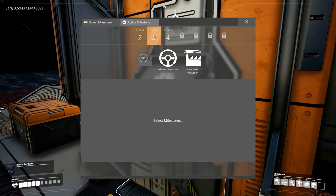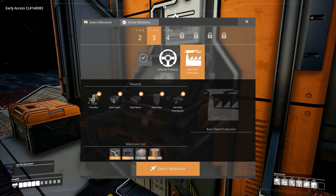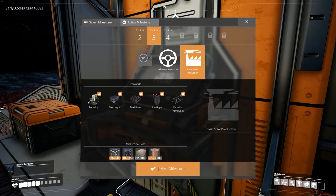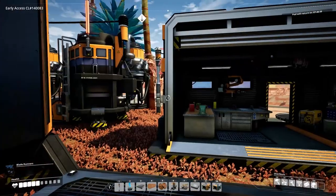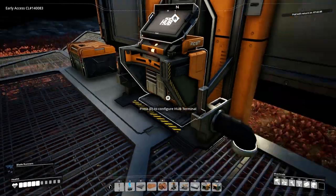We're back at the hub and I just thought before we get started on the factory lines, maybe we should check out basic steel to see if we have enough. It's only 50 and we have 97 already - perfect! Let's get this going quickly. By the magic of bits, we've now unlocked it. Now I've forgotten what we meant to do - hmm, concrete, let's get to it.